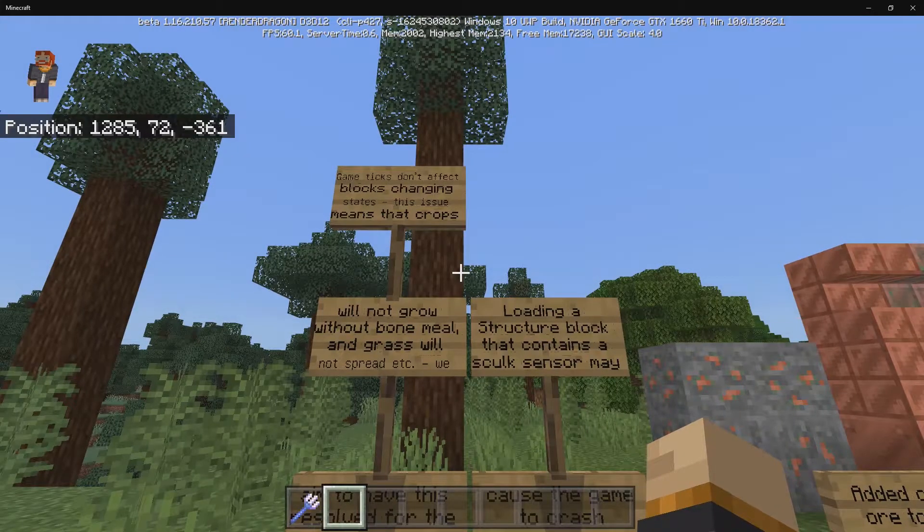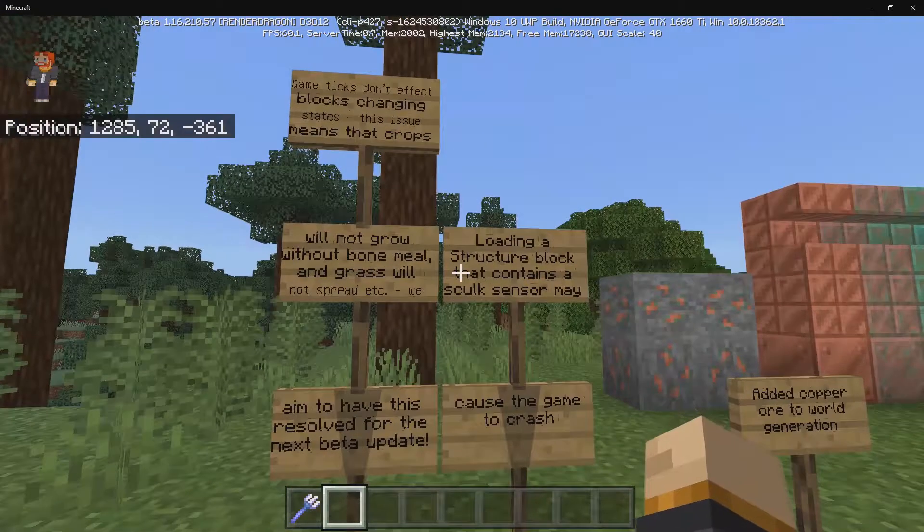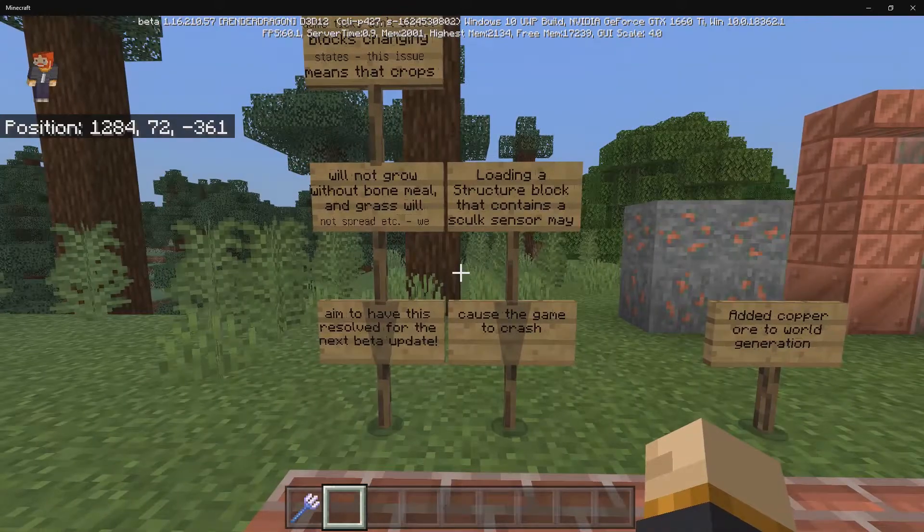First off, game ticks do not affect block states. That means crops will not grow without bone meal, grass will not spread, etc. This also includes copper oxidation, and they aim to fix this in the next beta.